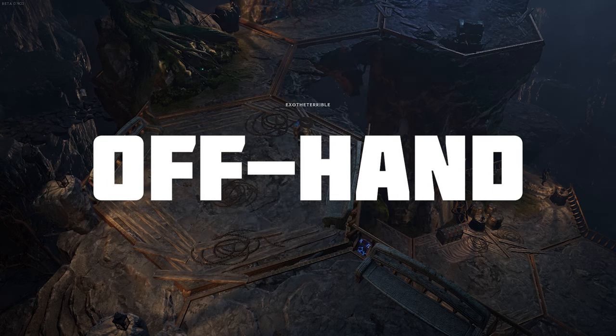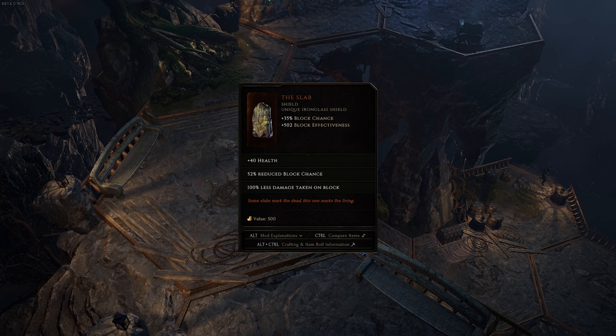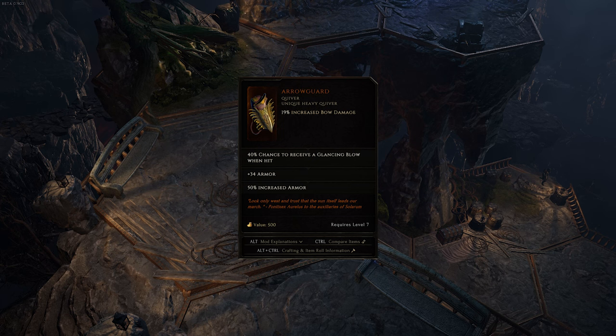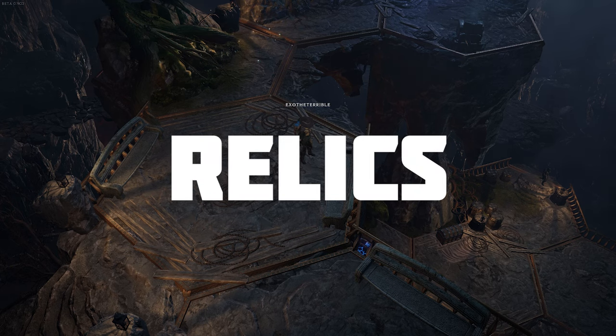Offhand. Same deal as weapons here — somewhat build dependent and we just don't have many low-level options available. For shields, I like Slab over Close Call due to its 100% less damage taken on block — 100% less is zero. For bow builds, Arrowguard is a great defensive option with a nice offensive implicit and is best in slot for most bow builds.